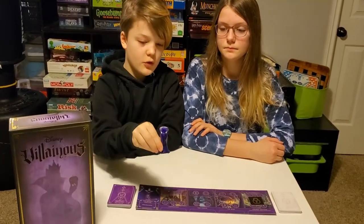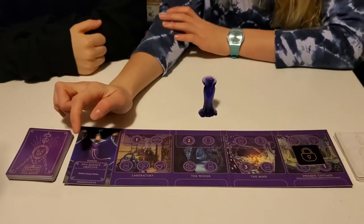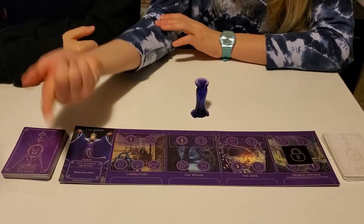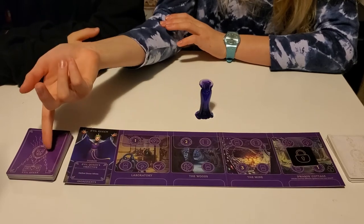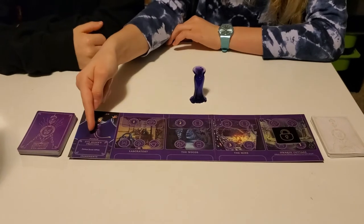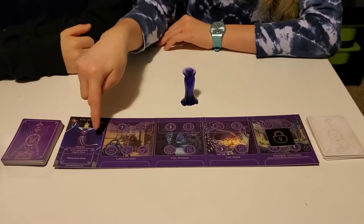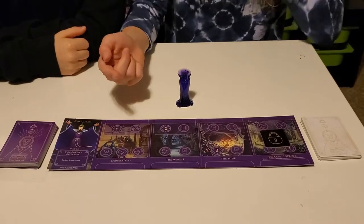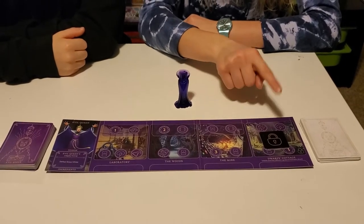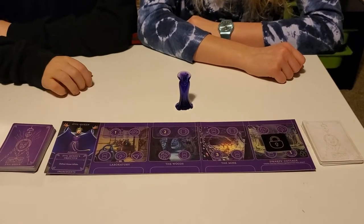This is Evil Queen. Her objective is to defeat Snow White. You'll notice it says Poison and Ingredients — she has a couple of ingredients located in this deck and they will go here. Poison is Power turned into Poison and it goes here. Her locations are the Laboratory, the Woods, the Mine, and the Dwarves' Cottage, which is locked at the beginning of the game. She is from Snow White.